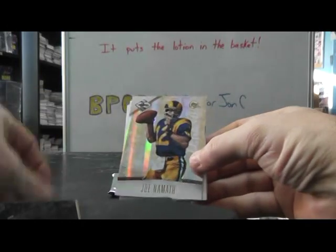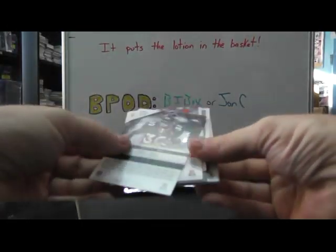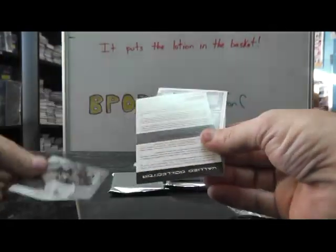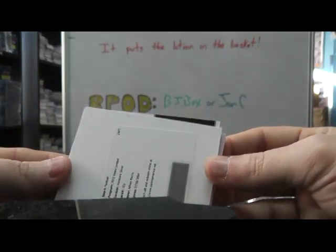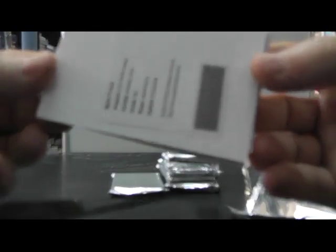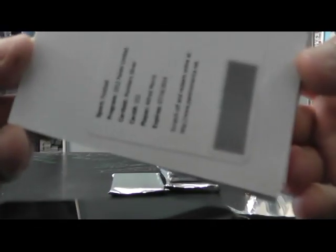Alright — Deshaun Jackson, Joe Namath Gold version numbered to 25, Terrell Davis. Let me flip those two. Travis Benjamin, Terrell Davis. Redemption is Alfred Morris for the Redskins. Alfred Morris — Dad's here to pick up packages.